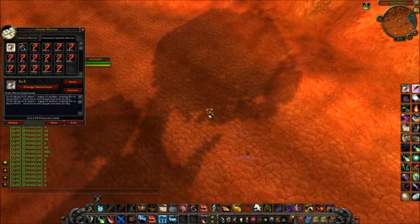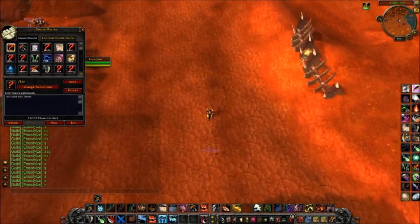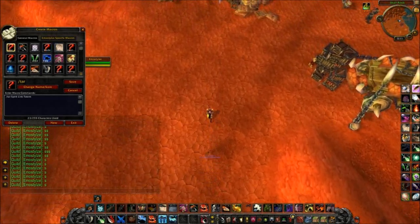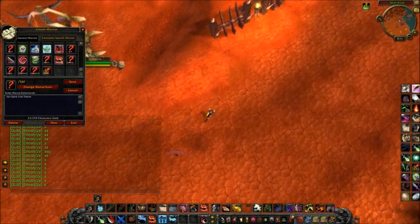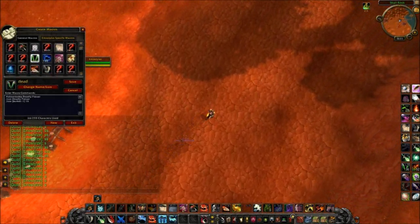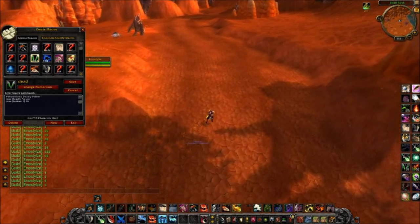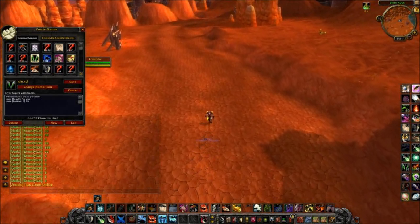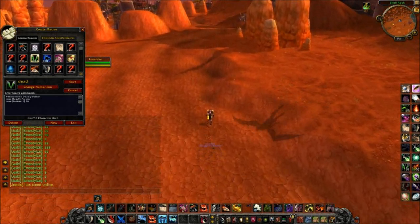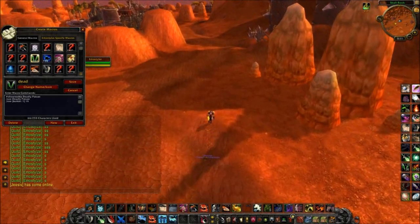I'll link the macros on the forums — I'll give you a link in the comments below. First we've got the deadly poison macro. You're going to want the number keybind, then 'show tooltip deadly poison', slash use deadly poison, slash use, big brackets, button colon one, end brackets, sixteen.